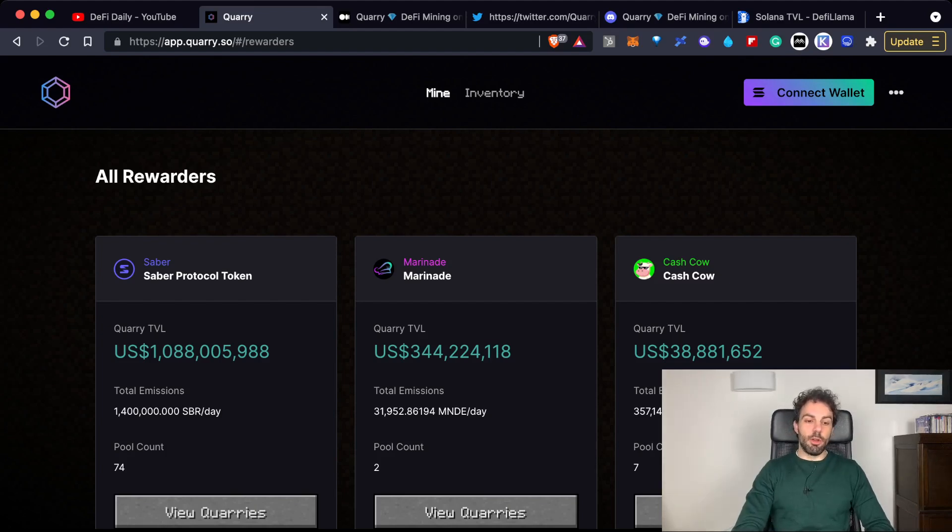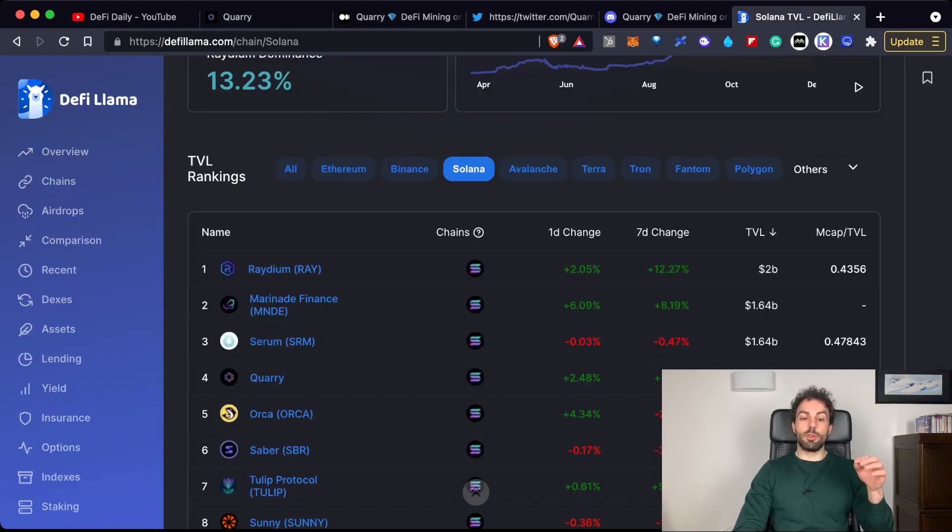The total value locked is already quite high. Even though the platform is quite young, it already has more than 1 billion, mostly coming from the Saber protocol. If you go to DeFi Llama, you'll notice that Quarry is already in fourth position as a protocol with the highest total value locked in the DeFi ecosystem of Solana, with a TVL of around 1.4 to 1.5 billion — quite impressive for such a young project.